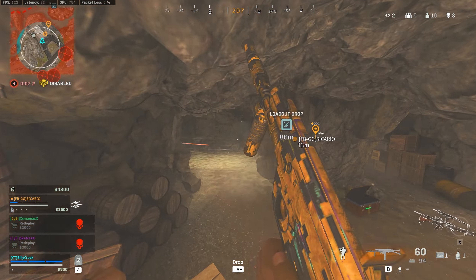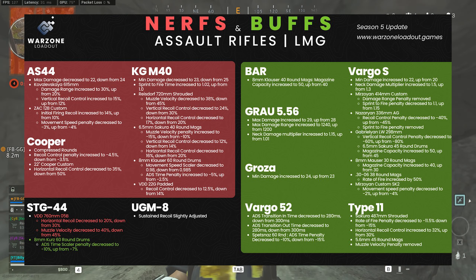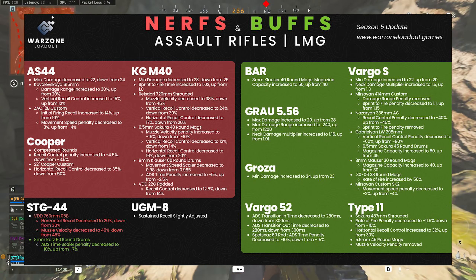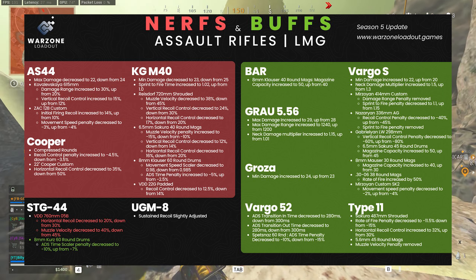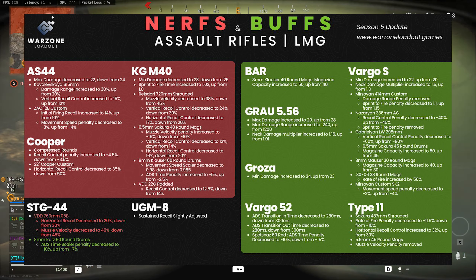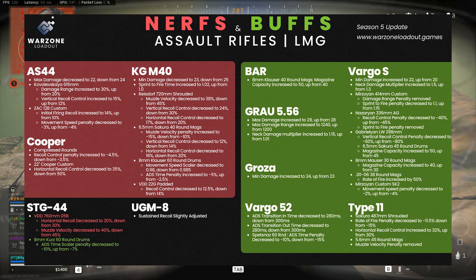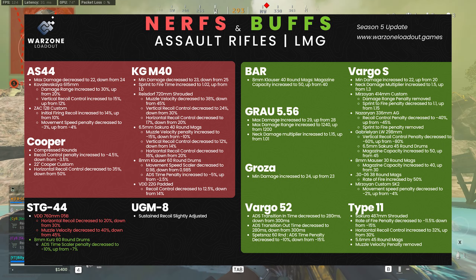Weapon balances are shown on screen with green indicating buffs and red indicating nerfs. The AS-44 has been nerfed with decreased damage and recoil. The Cooper and KGM-40 have also been nerfed. The STG has received mixed changes but is likely a net nerf. The UGM-8 has had its sustained recoil slightly adjusted. The Bar, Vargo, Growl, Groza, Vargo 52, and Type 11 have all been buffed.